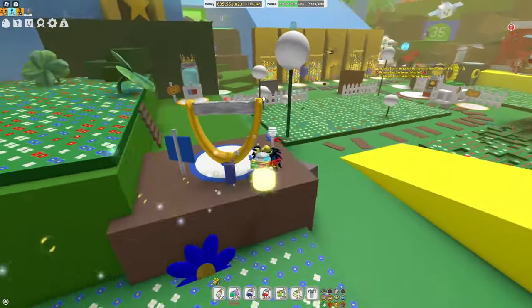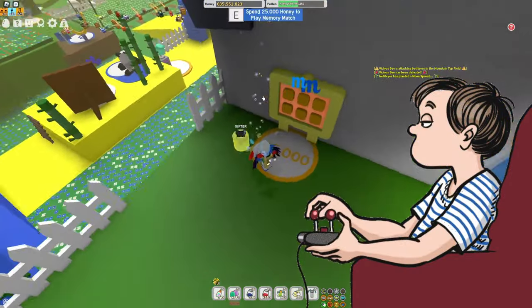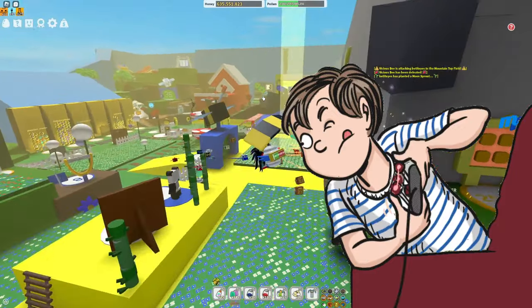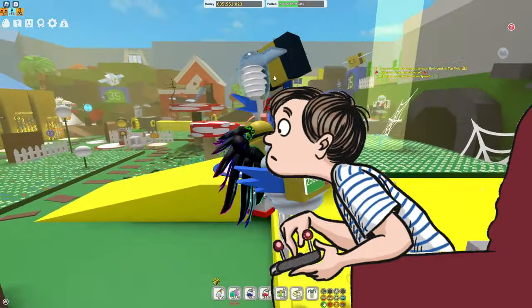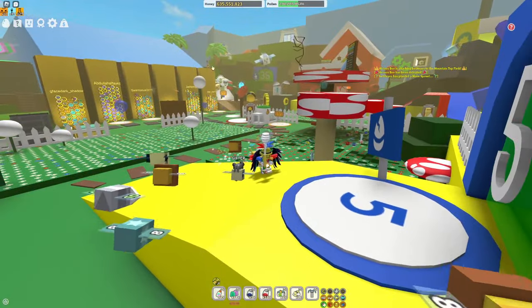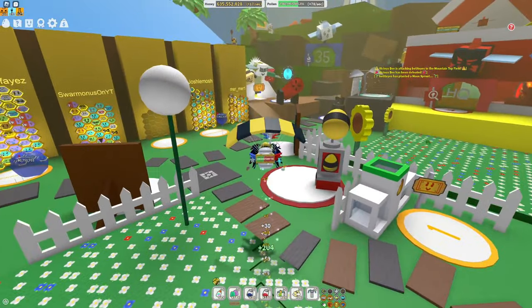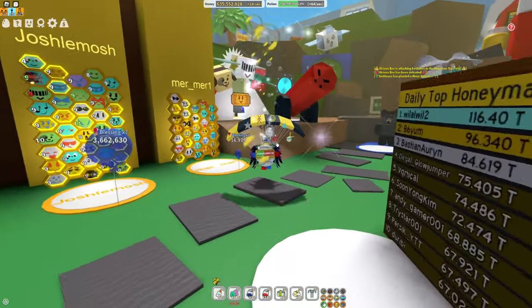The next method is going to be playing any of the memory matches. That could be the small one here for only 25,000 honey, the one in the blender area, the ace area, or the super expensive one. They can all give you royal jellies, so definitely do that once a day when you can to get some royal jellies or other good prizes.